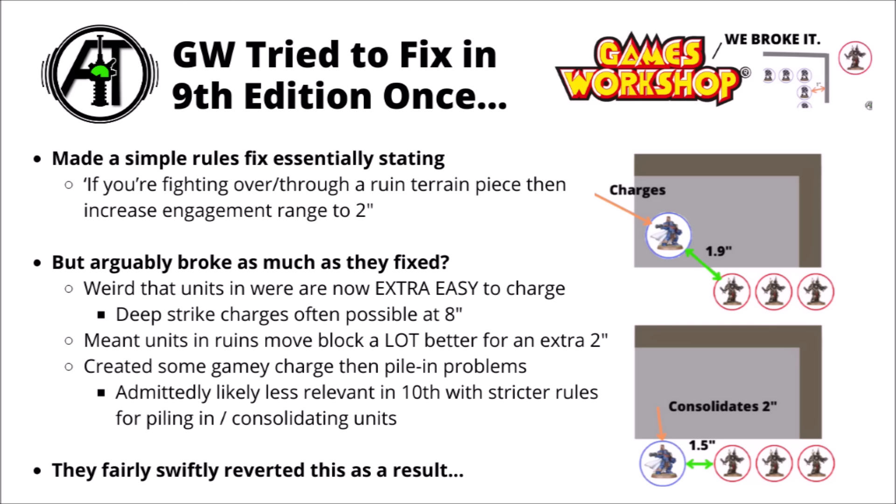That might be particularly relevant for charges out of deep strike, which could come in at 8 inches rather than 9, if they could toe into a bit of ruins terrain — which made all of those units massively more powerful. It was also strange that a unit inside a ruin could take up quite so much of the board in terms of screening. That extra 2 inch bubble around them for blocking movement was kind of huge for chaff infantry. And on top of that, it caused a whole bunch of gamey piling and consolidate sort of problems.